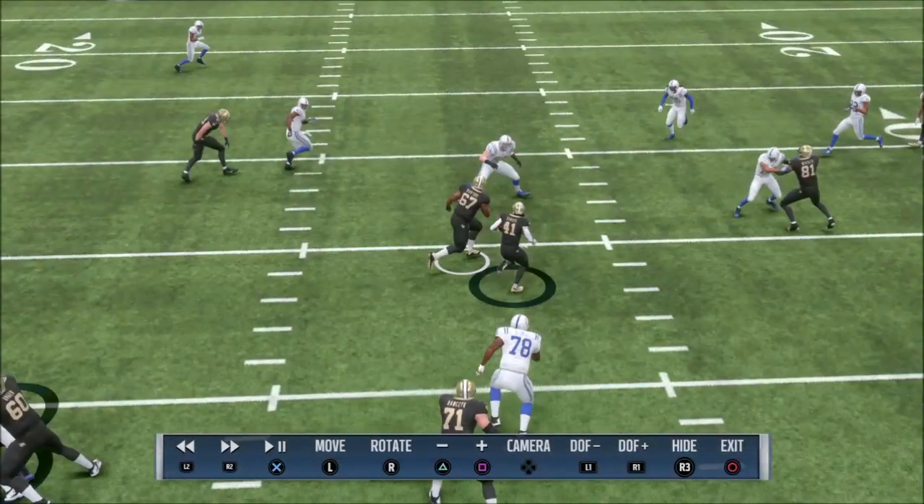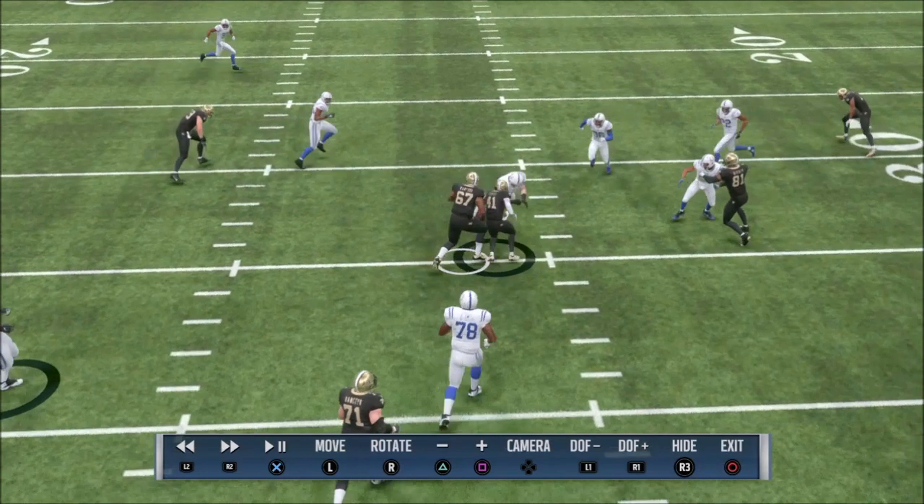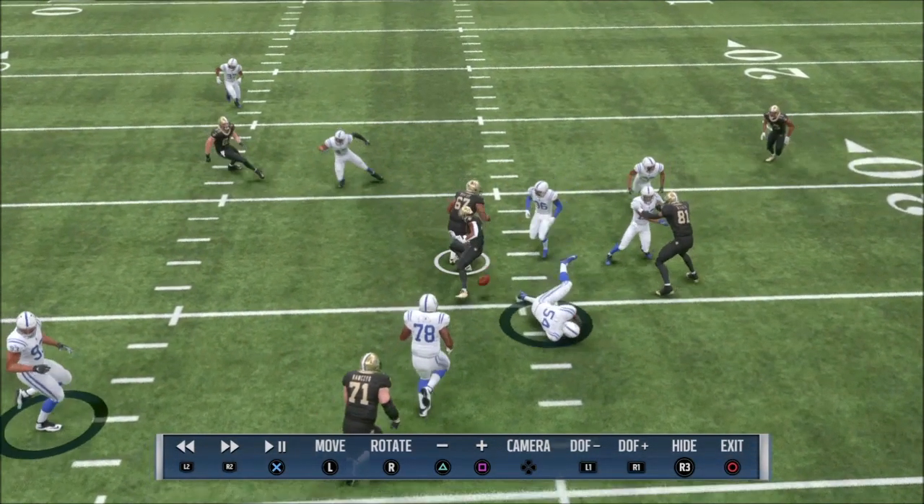To me it almost seems like Madden players are on a grid underneath the field. Imagine there's a grid and the players can only move using that grid. It seems like from time to time a player will get off that grid, the game doesn't know how to react, and it just starts shifting and moving players to get them back into that grid — if that makes sense. I know that's kind of hyperbole.